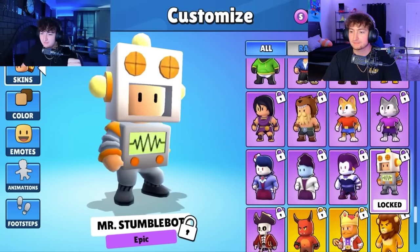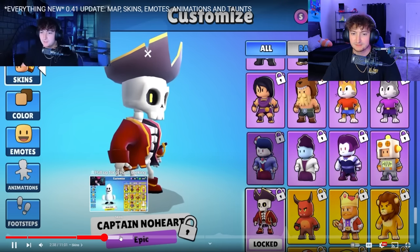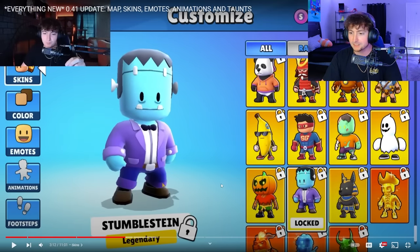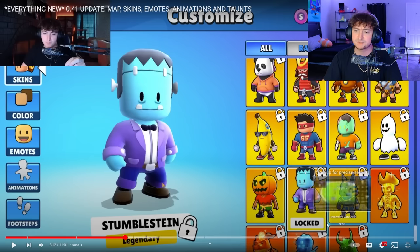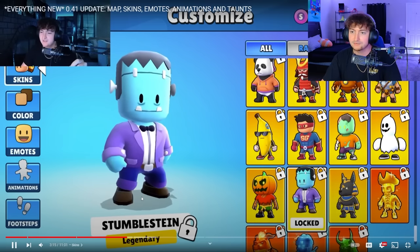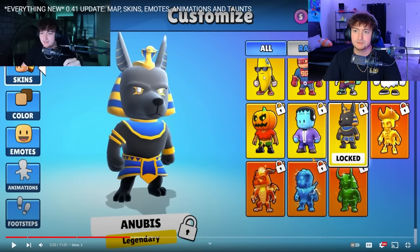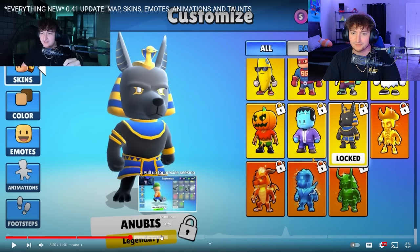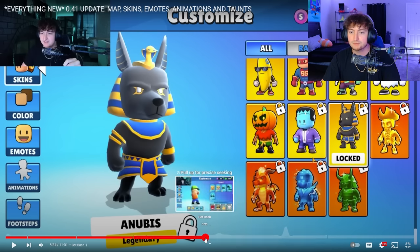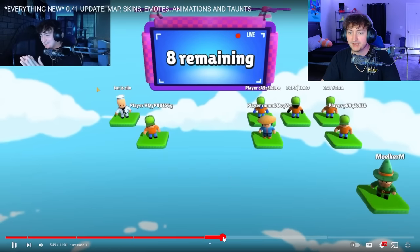The Stumble Bot — a lot of people still have it because it was free when it came out. Epic skins: another cat, Miss Meow — both added now. And the pirate we saw in the trailer. A whole bunch of Halloween skins too. The other special skins — Noobis and the banana skin — were added eventually. There was also a new map called Bot Bash, which I personally think is really good.